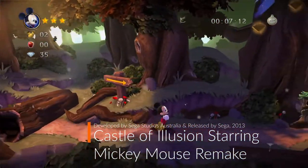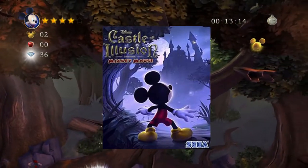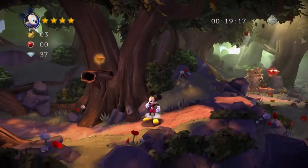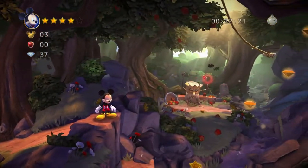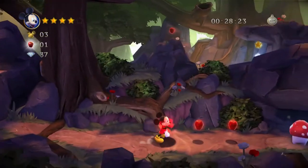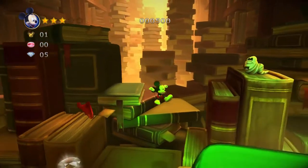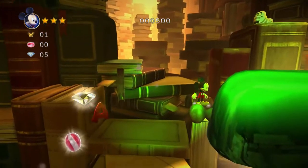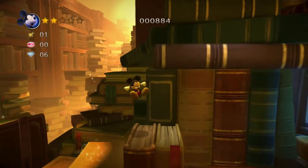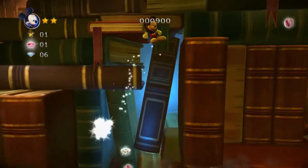Fast forward to 2013 with Sega Studios Australia making the remake of the classic of the same name, released on PlayStation 3, Xbox 360, Microsoft Windows, iOS, and Android. The remake follows the same gameplay style found on the Sega Genesis and remains a side-scroller with 3D elements thrown in at times. The design and visuals have been updated to the era's standards and still hold up today. The animation is fluid and every character is recreated to have a believable look and feel that you're in a Mickey Mouse cartoon. The colors are alive and vibrant — you're in awe at how well the remake was taken care of.